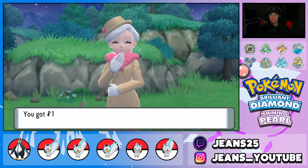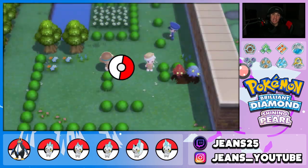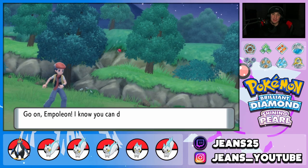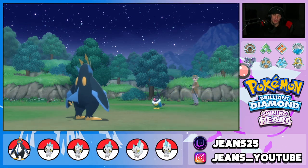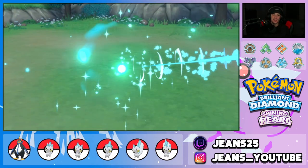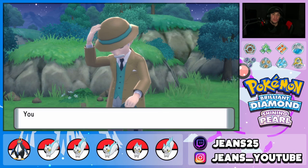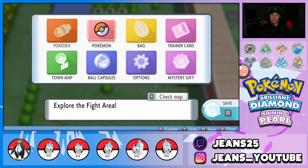Pachirisu has three abilities: Volt Absorb as the hidden ability, Run Away, and Pickup. You can find Pachirisu at level 16 or in the post-game underground dens — I believe it's Spacious Cave and the Icy Cave. Post-game Pachirisu are over level 60, which is beneficial since only level 60 and above can pick up Bottle Caps. Additionally, each battle here gives your Pokémon EVs — the Chatot gives Attack EVs and Roselia gives Special Attack EVs, so you can EV train while grinding money at the same time.